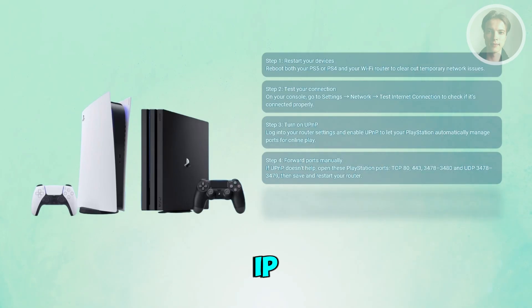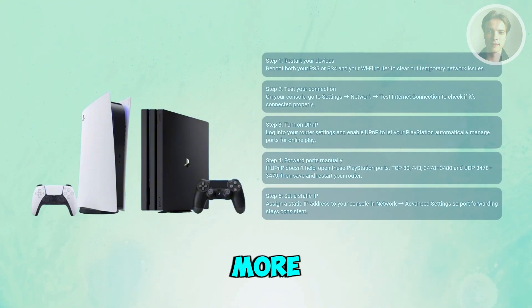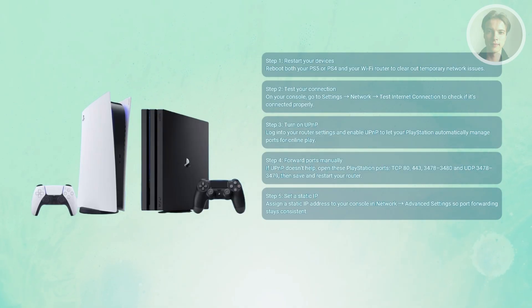You also want to set a static IP for your PS5 or PS4 so it always uses the same address, which makes port forwarding more stable. You can do this in the network settings — go to setup, enter a connection, then choose advanced settings.